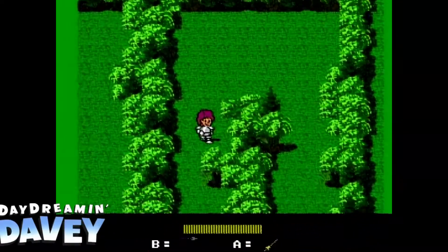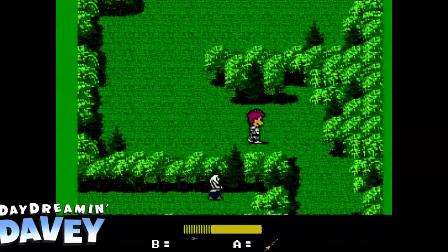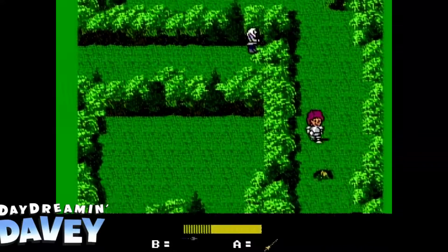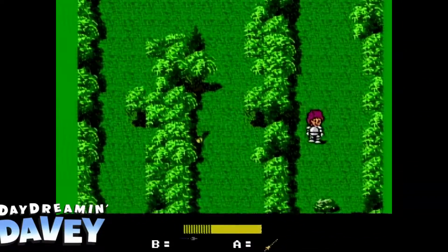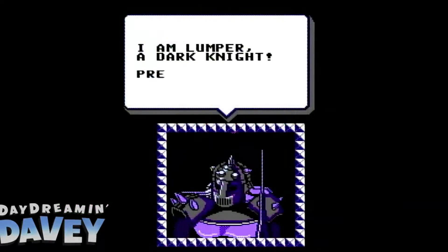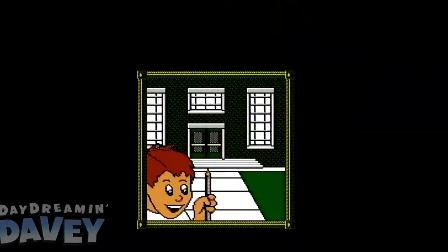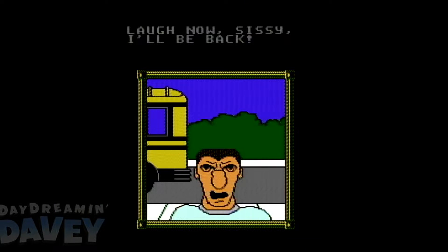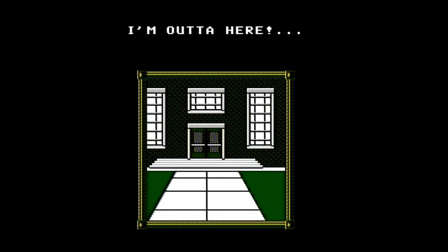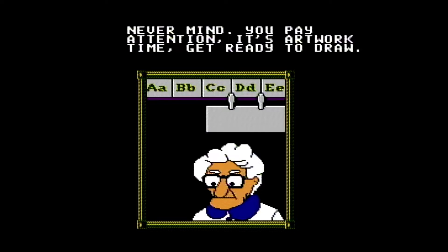The objective for each level is never clear off the bat. You'll have to rely on clues from NPCs you come across. It starts out simple — just navigate the maze of bushes until you find a white knight who tells you to go find Excalibur, which you then use to defeat a dark knight named Lumpur. After you complete the level, you get to watch a cutscene with a bunch of characters who look like they were drawn for a Mike Judge cartoon. This establishes the flow for the entire game: play out a dream, watch a cutscene that links the dream to reality, repeat.